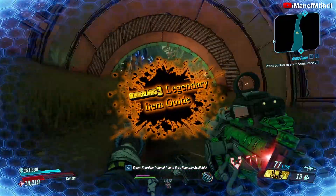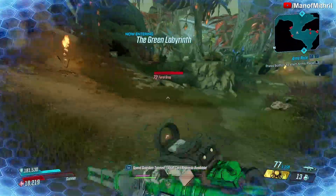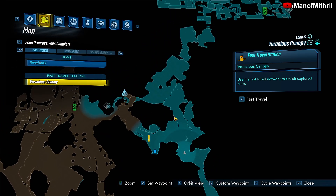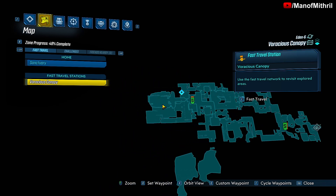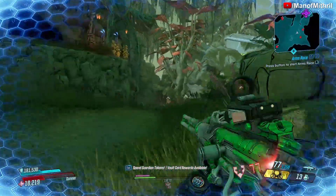Alright guys, this is Mithril back with another Borderlands 3 item guide video. Today I'm here on Eden 6 at the Voracious Canopy. We need to make our way to the crown jewel of the Jacobs family and fight Genevieve, so I will cut and come back when we are closer to that fight.